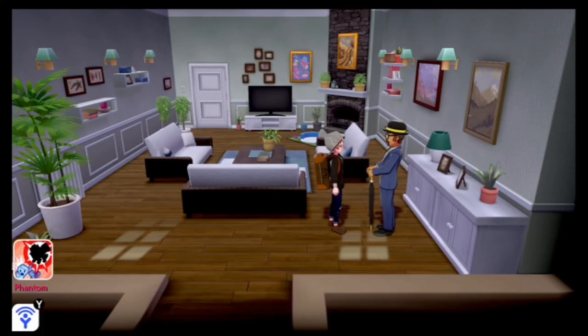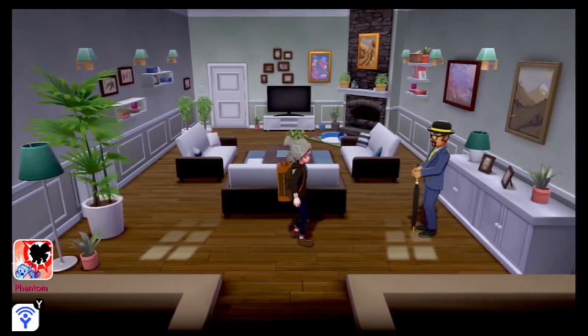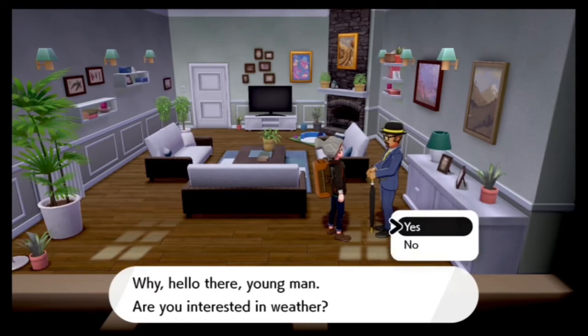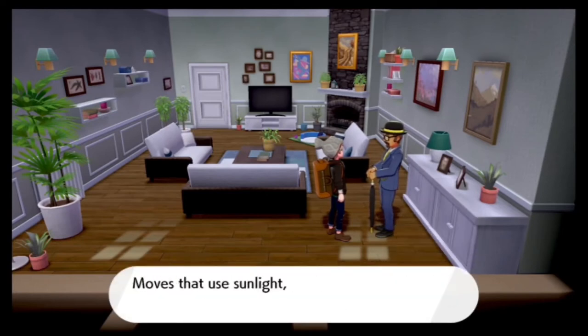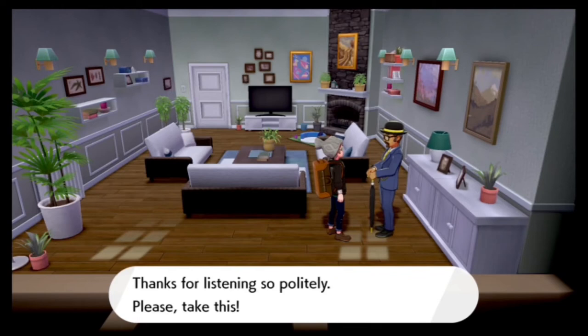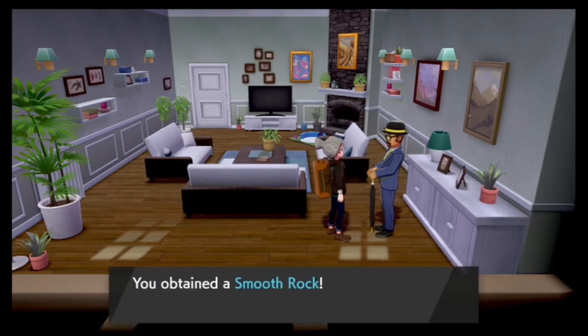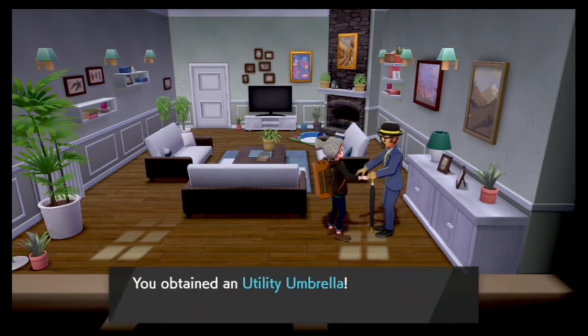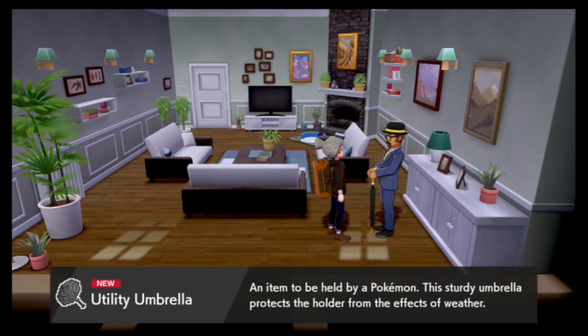You've got to talk to him again and see him tomorrow — you know where this is going guys. 24 hours later, we are back once again. This time we're talking about sandstorms, so we're going to get the smooth rock. Then let's talk to him again — and there it is, what we've been after the whole time: the utility umbrella. An item to be held by a Pokemon — this sturdy umbrella protects the holder from the effects of weather.